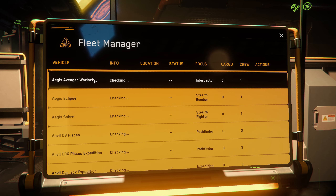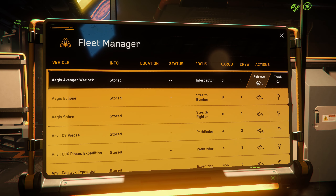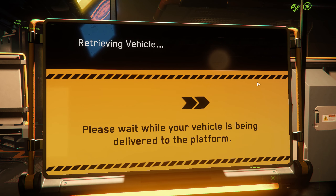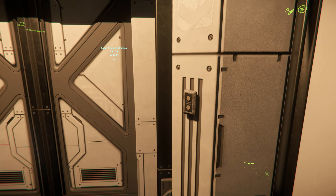We're going to choose — this is one of the starter ships. When you guys are doing the free fly, you'll probably have access to a lot more ships. But if you buy the game or you decide to keep playing, you'll probably be in a starter ship. This is about the closest thing I've got to one. So we'll go out here and get in our ship.